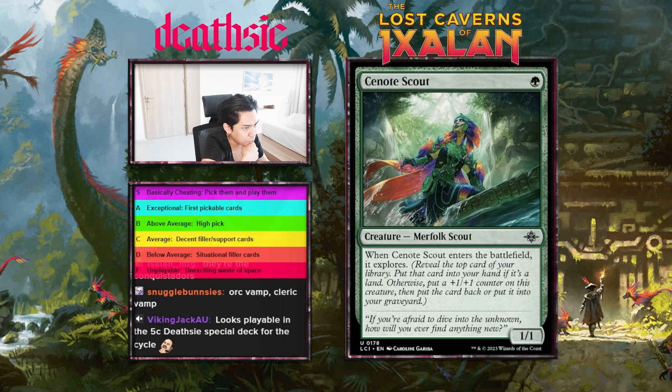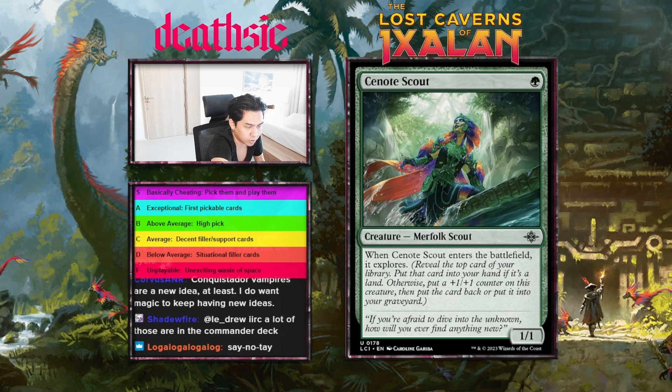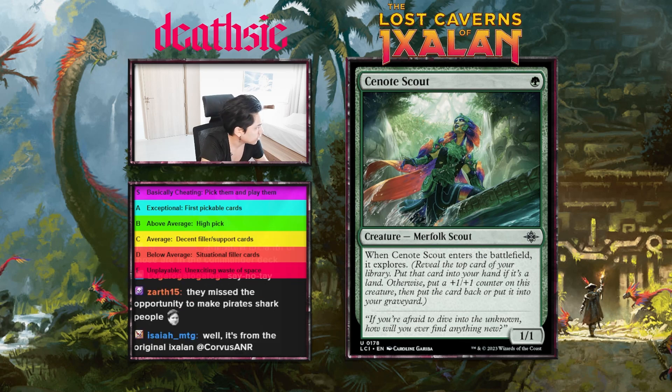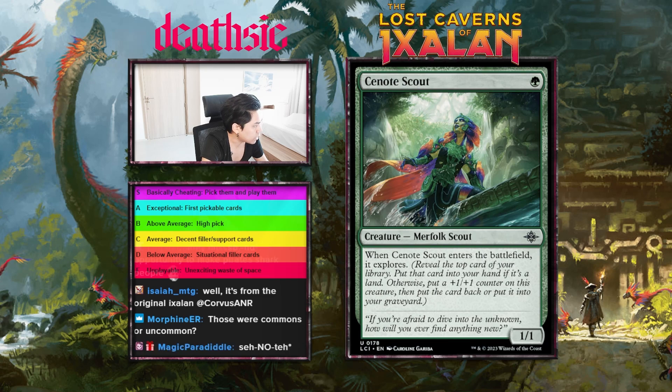Moving on to uncommons now. First: Cano Scout, one mana 1/1 — enters the battlefield and explores. I love this card, I think it's awesome. Either it becomes a one mana 2/2 or it can get you a land — perfect either way, gets you closer to a land. I like it. I want to give this card a B-plus. Though one mana 2/2 is kind of whatever. Still though, really solid.